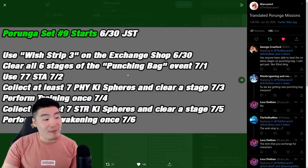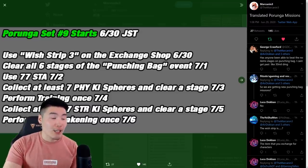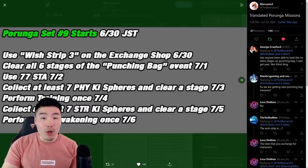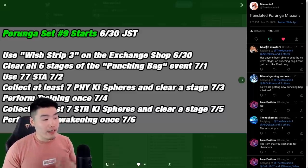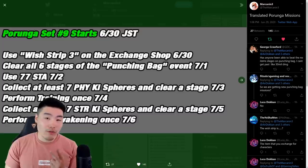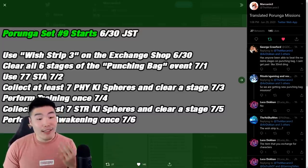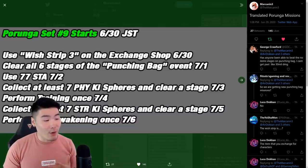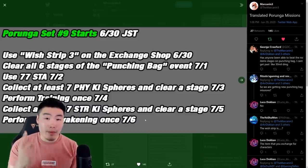And it's actually pretty simple. Starting tomorrow on June 30th, we can start collecting these Dragon Balls, and one ball will become available every single day for the entire campaign. The first ball is going to be available tomorrow on June 30th, then the second ball on July 1st, third ball July 2nd, fourth ball July 3rd, fifth ball July 4th, and so on until July 6th, where the seventh and final Dragon Ball of the first set will become available.